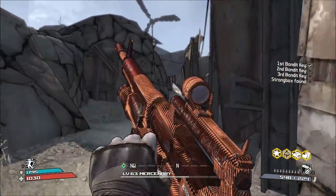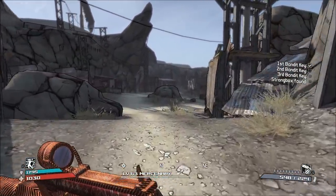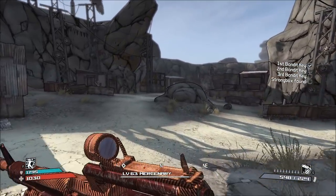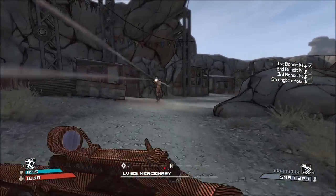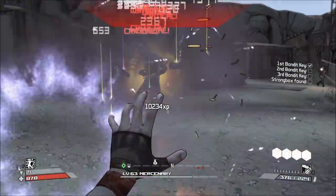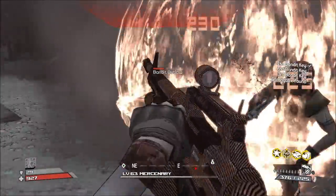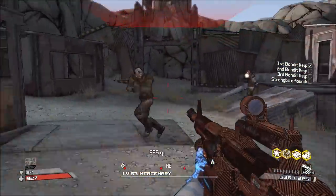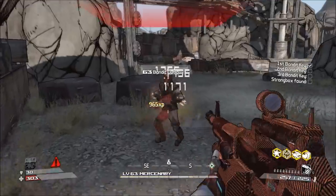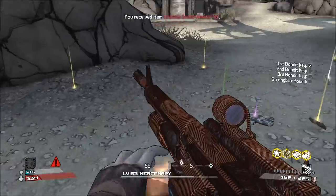The first category is the standard combat rifle, which is generally more accurate for precise shooting, and is usually either a single shot or burst fire type weapon. The second category is the machine gun, which generally has a higher magazine size and higher fire rate, and is usually fully automatic. While you can get some crossover between the two categories, usually combat rifles fall in between one of the two.